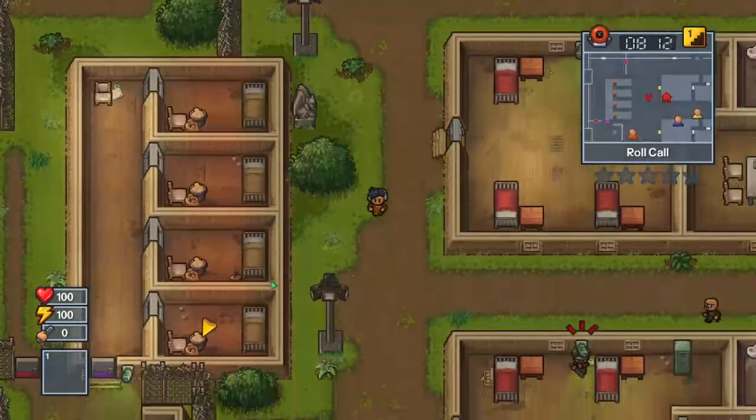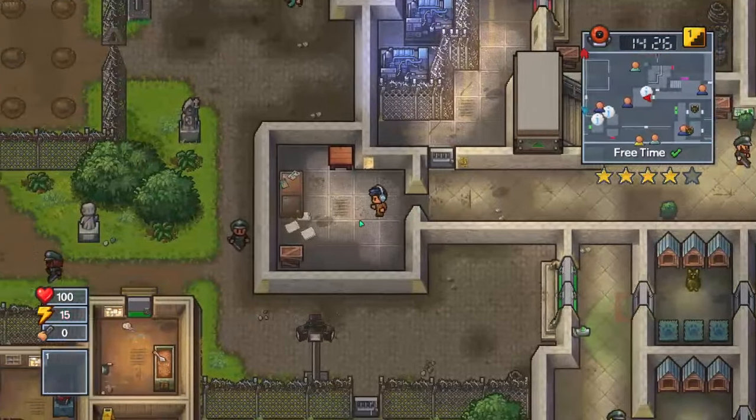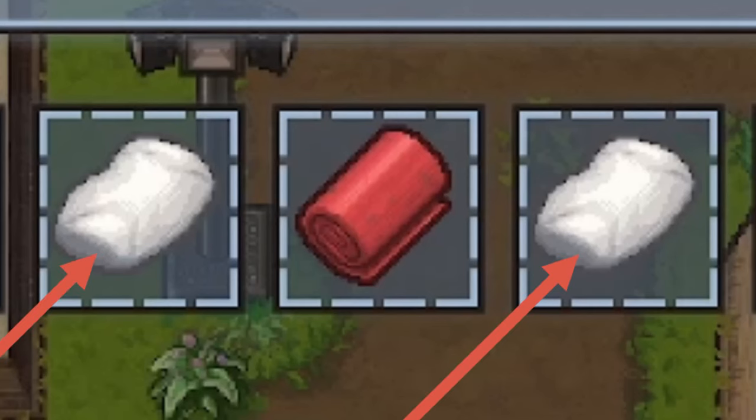The first way to escape is called Perimeter Breakout. For this you will need 60 Intellect, and then you will need to find four files, three pieces of duct tape, two pillows, and a bed sheet.